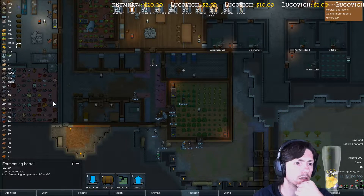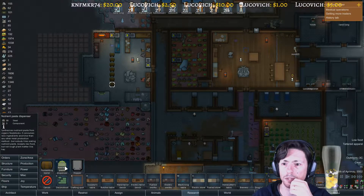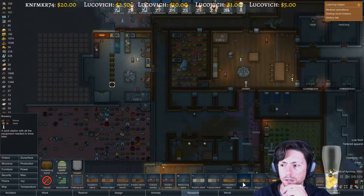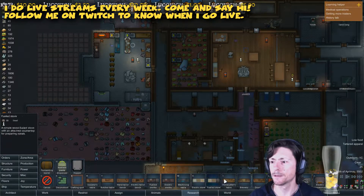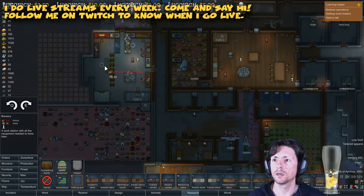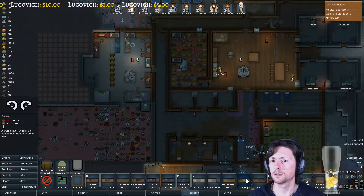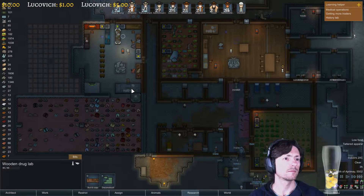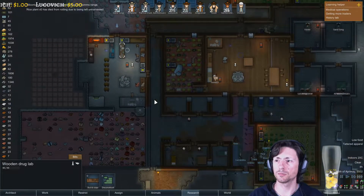No, this is a Fermenting Barrel — we need a brewery. Let's see, do we have that? Fermenting Barrel, Electric Crematorium, Brewery, Drug lab. What is this — a drug lab? That's okay, let's just go with the brewery. Here it is. We might put it like there. Stealing wood — okay, yeah. We don't want another one. There we are. Okay, we are going to start producing some stuff finally.